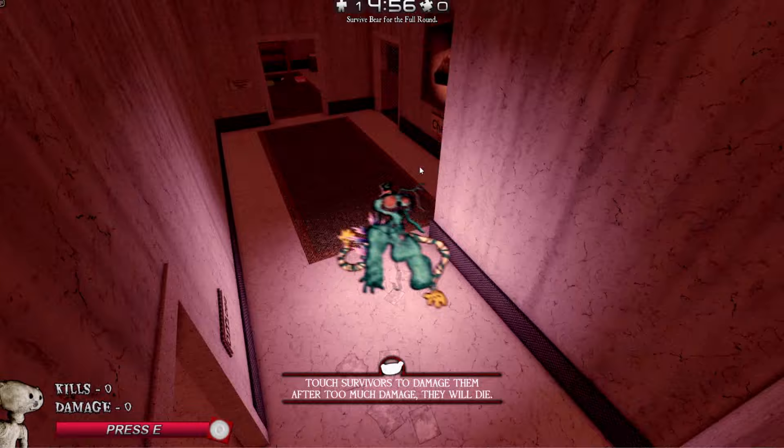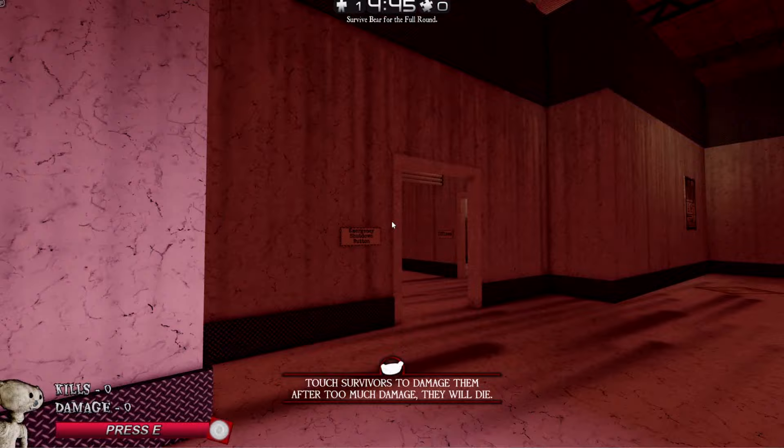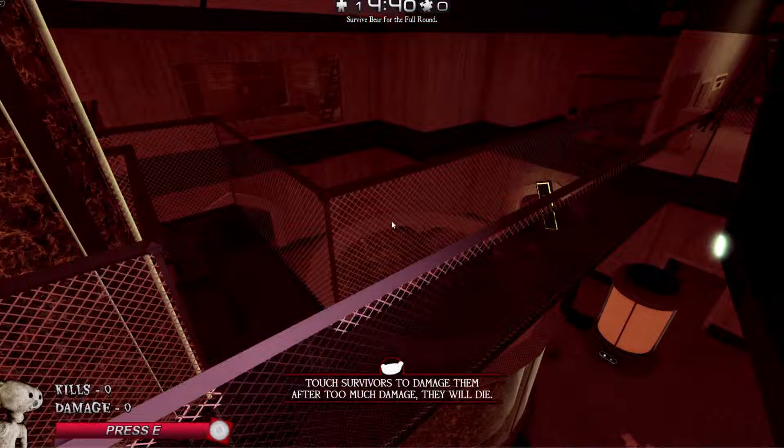You've got to click two buttons now, which is kind of like Bear Alpha's thing that they did for Atrocity. Which I think that's kind of cool. There's one up here, but that one does not open until you press the one downstairs.